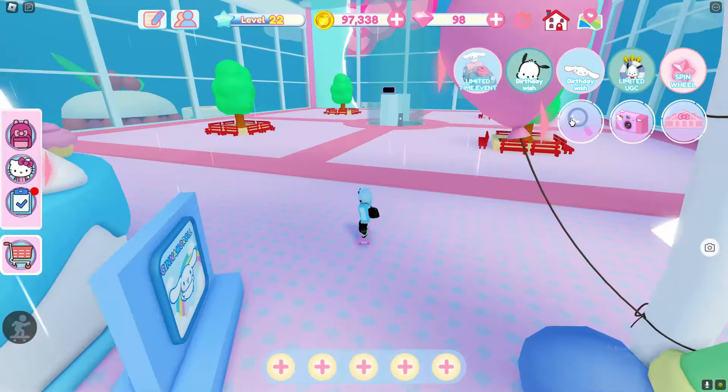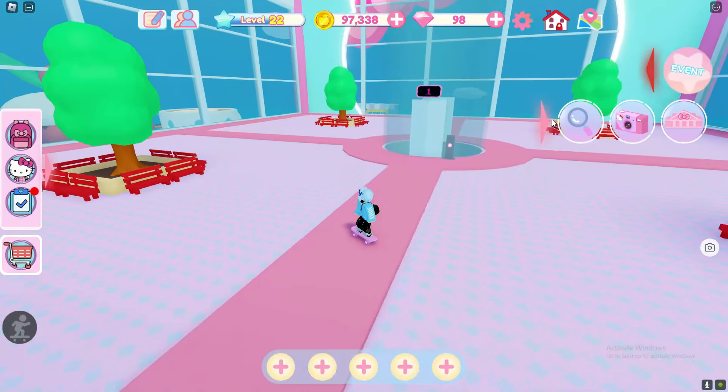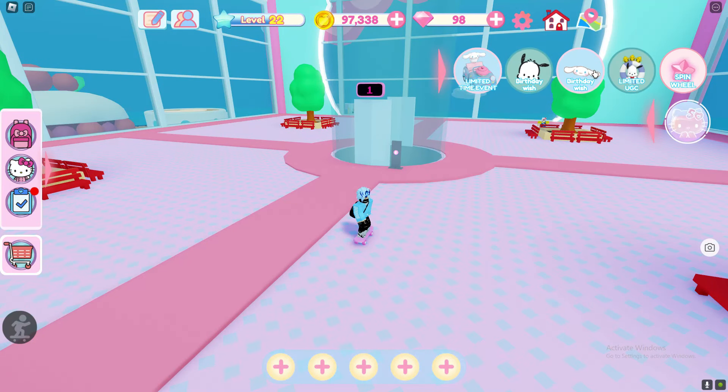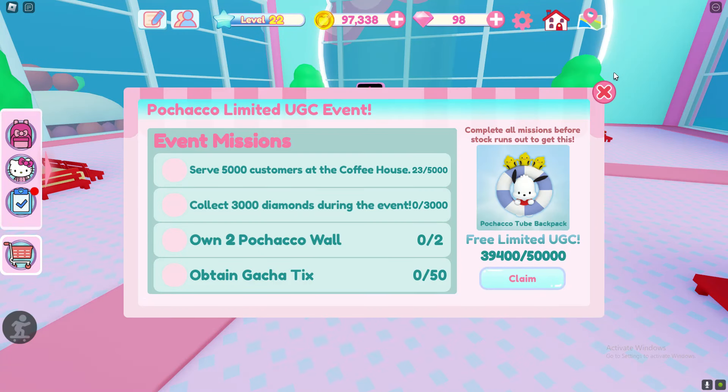Alright, let's redeem all of the working codes in my Hello Kitty Cafe. So apparently we've got a new huge UGC, so we've got to do a ton of stuff to get this huge UGC as you can obviously see.